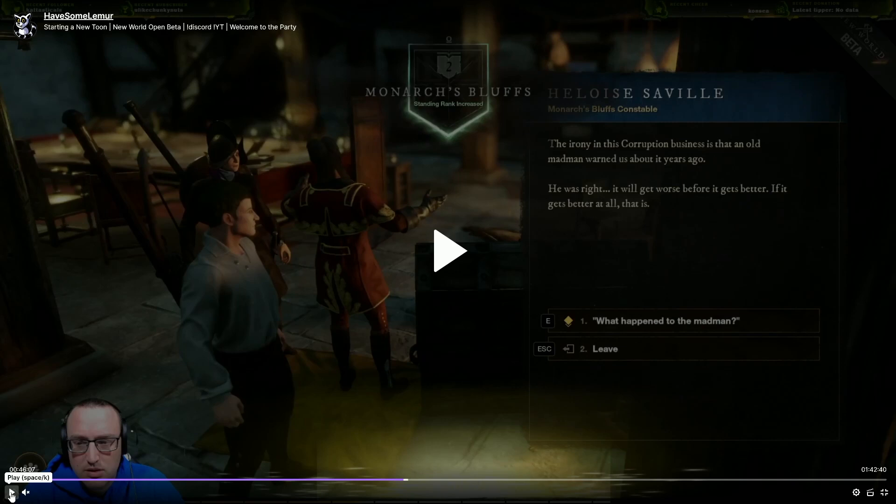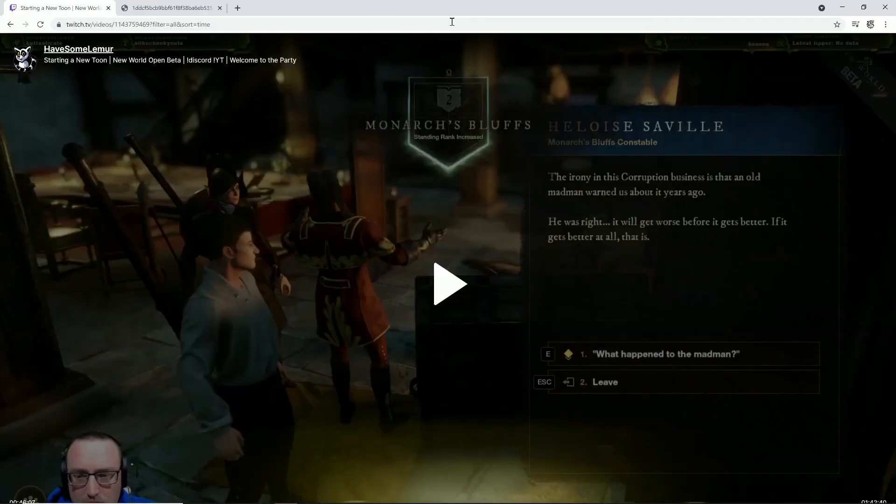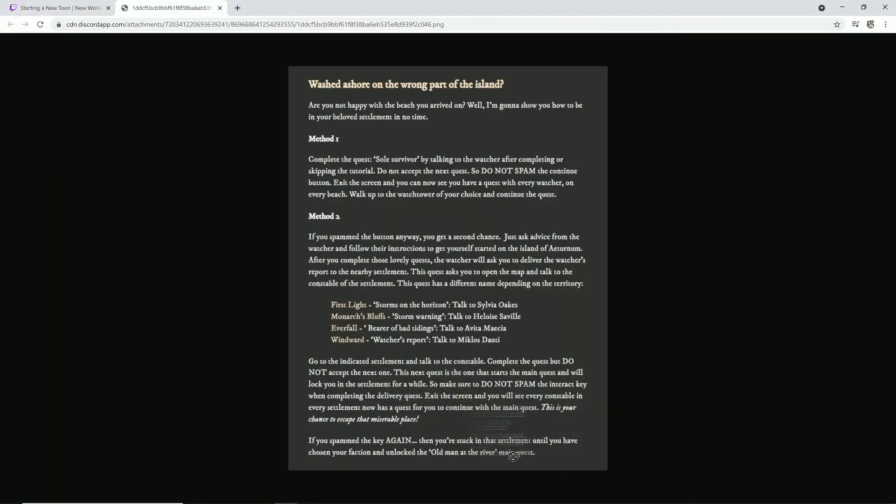Those are the two crucial points. Unfortunately, if you accept the quest after that, it was your last chance until you get your faction quest. Basically you can't wait until you've chosen your faction and unlocked 'Old Man at the River,' the main quest line. You have two chances to switch your settlement if you want to level with a friend. I know many people who are playing competitively won't need this, but for those looking to be near a friend, these are your opportunities to jump to a separate island.